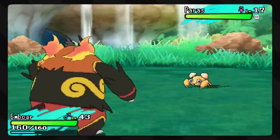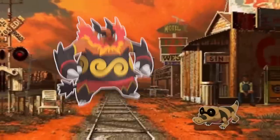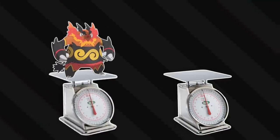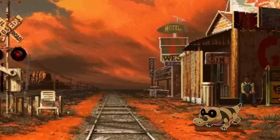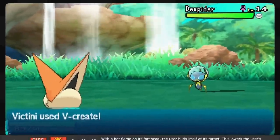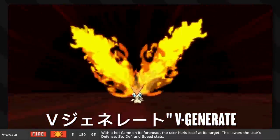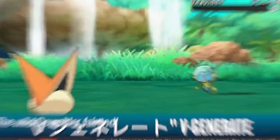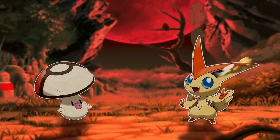Heat Crash is the signature move of the Emboar line — on the surface it's the same as the previous moves, but weight is calculated into the damage. The heavier Emboar is compared to its target, the more damage the move does — it's essentially body-slamming them while glowing red with heat. V-Create, or V-Generate in Japanese, has the user — normally Victini — generate a massive fiery V on its head and then ram the opponent with it. It's super powerful, but causes its stats to lower because it burned up some of its own ears.